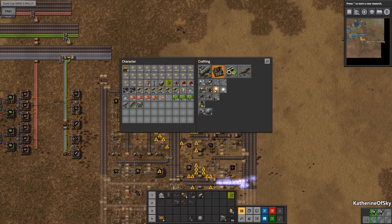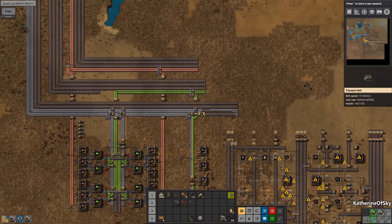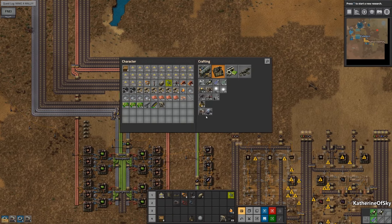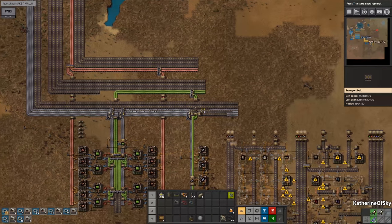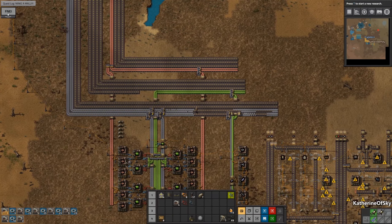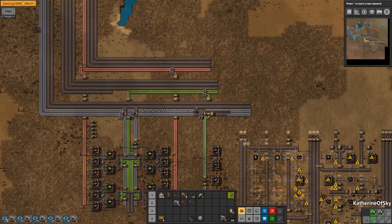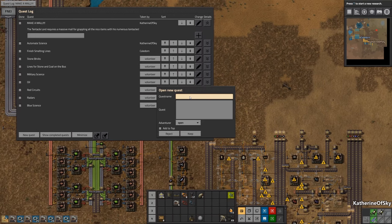I just need to handcraft like a madwoman here. Oh, and we forgot the gears. It's fine though. I think we want to make gears on the bus — we'll add gears somewhere. New quest: make gears and inserters.